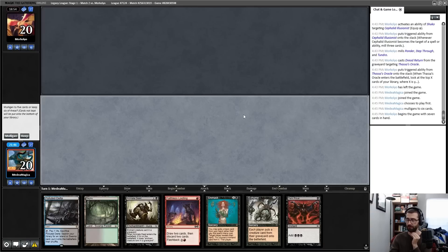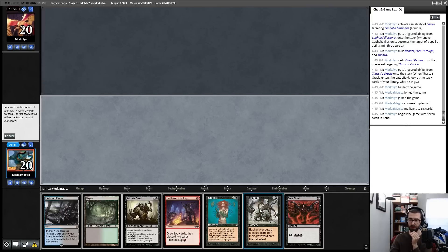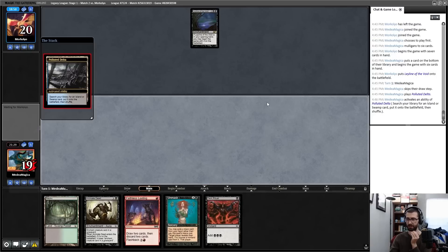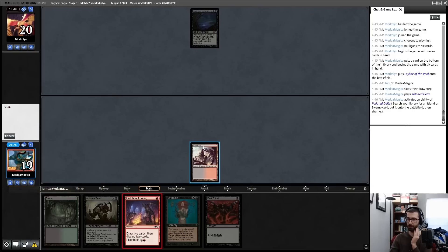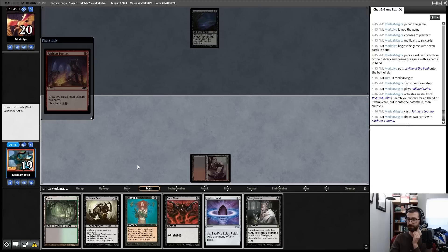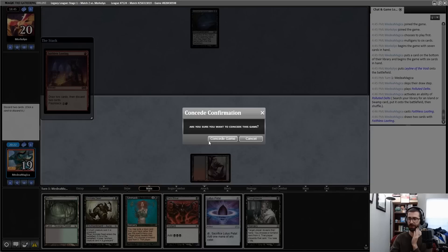For game two I'm going to try to stay on Reanimator and just power through. This is a highly disruptive hand that doesn't do anything unfair on its own — I think I'll fish a little bit. I don't love this hand, but I'll keep it, pitching an Exhume. My keep did not pay off — they had disruption I wasn't expecting. My opponent's deck is too resilient; they started with a Leyline that I couldn't disrupt via discard. I didn't want to show the sideboard plan before game three, so I'm throwing in the towel.